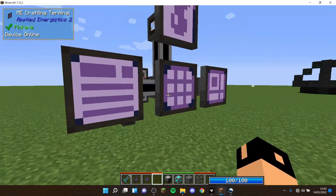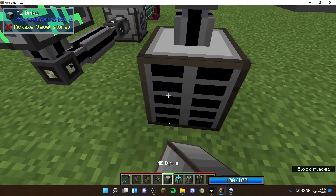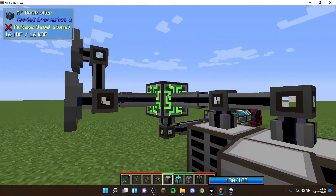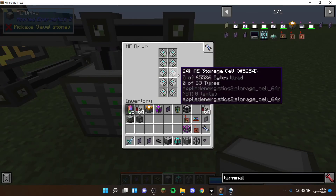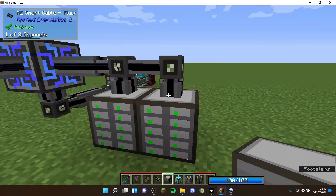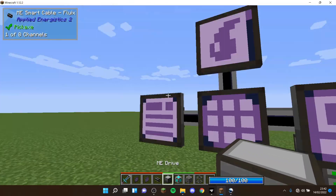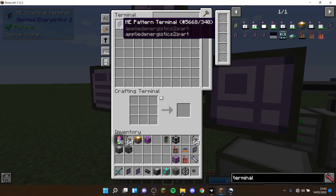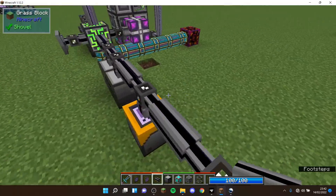Now that we've got our terminals set up, we want to add storage. I'd recommend at least one ME drive — you might want two if you've got a Quantum Core attached and are running out of space. You're going to want at least 10 64k storage cells; I'm going to go for 20 just to make sure I don't run out, which is what I was using when I had a Quantum Core set up back in the mid-game of my single player world. At this point, this is a functional ME system.